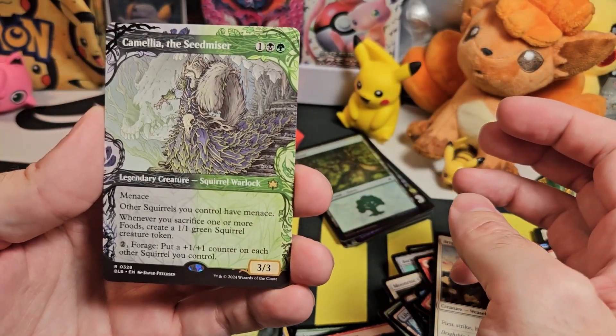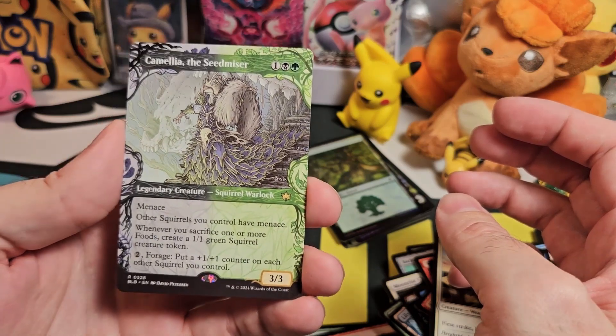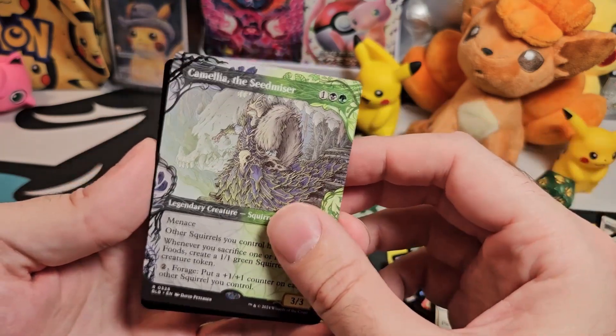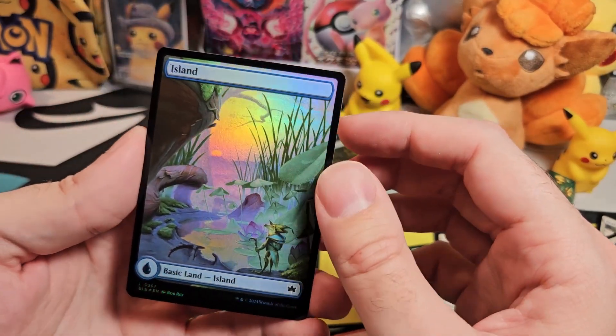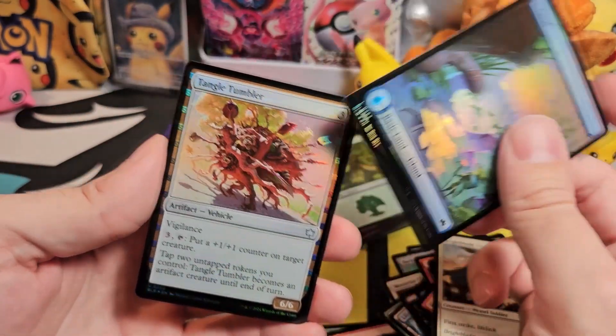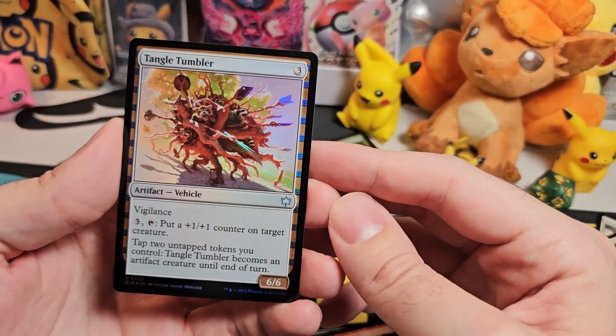And we've got a double rare — Camellia the Seed Miser, a legendary creature squirrel warlock. And an island — not sure what season that is, possibly spring again, everything's growing. I thought we might have got a crazy hit on the last one, but no. Tangle Tumbler artifact vehicle is the foil.